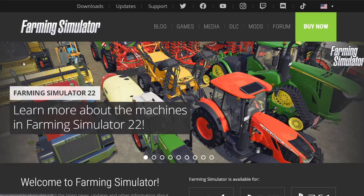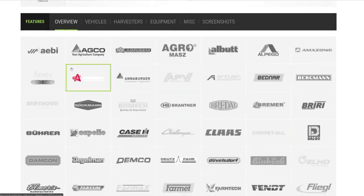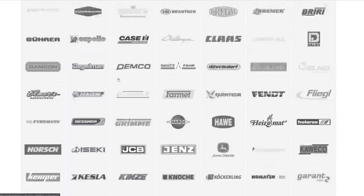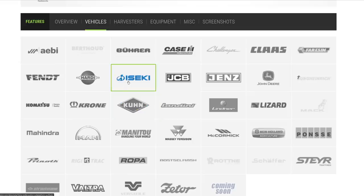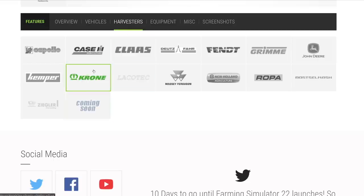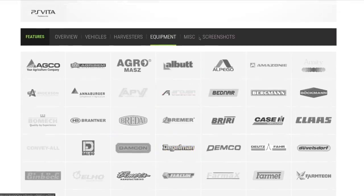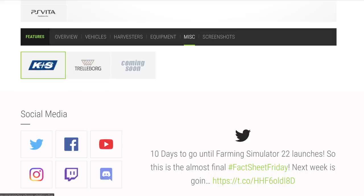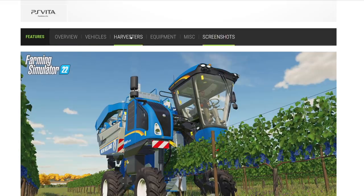Make your way to the Farming Simulator website, farmingsimulator.com, linked at the top of the description. Go to Games at the top and it'll bring you to this page. We've got an overview of everything by brand name, vehicles like tractors and telehandlers, harvesters including combine and forage harvesters, equipment like cultivators, seeders, and trailers, plus miscellaneous items like seeds and tires. Screenshots are self-explanatory. We'll have timestamps below.